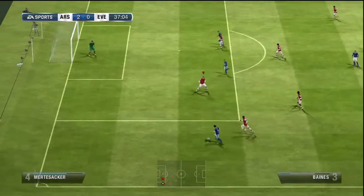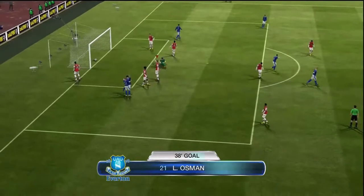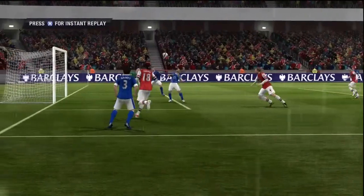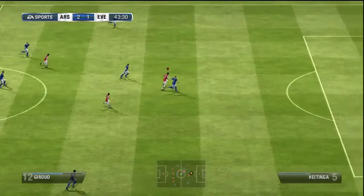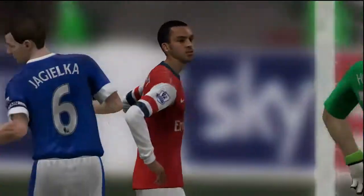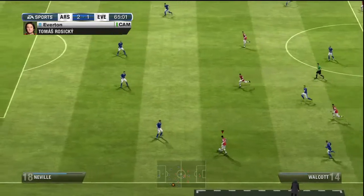So he got us 2-0 up after 14 minutes. Then there was another chance — Leighton Baines, you do not want to give him that much space — and that did trigger me to change the formation after this goal. I went to four at the back because Leighton Baines had so much space to run into against Gnabry. But then Giroud had a great chance here — he intercepts the ball, gets a lovely cross in — Walcott, left-footed, just wide. That was a very good chance, very good build-up play.